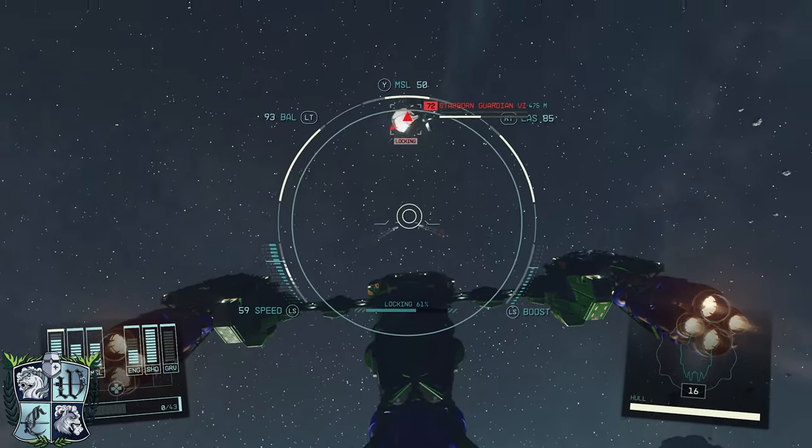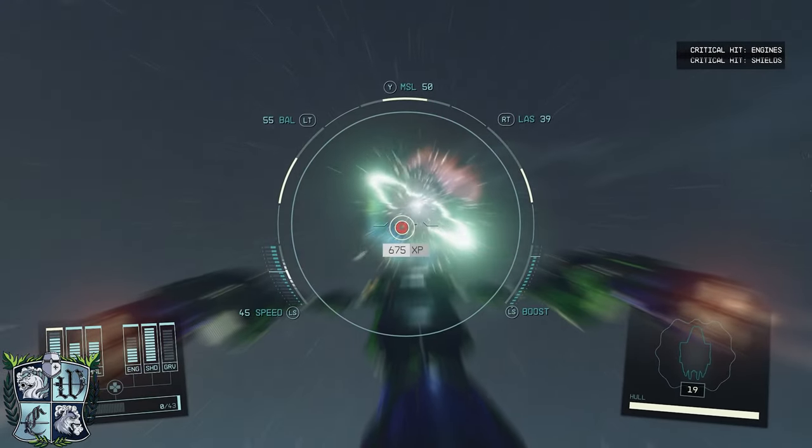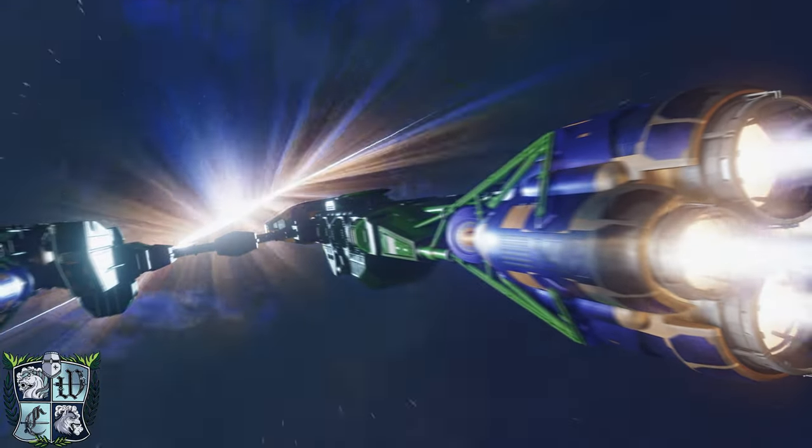Every other part can be obtained at any of your outposts. So without further ado, I am the Wolf, I got my coffee — let's build a spaceship.